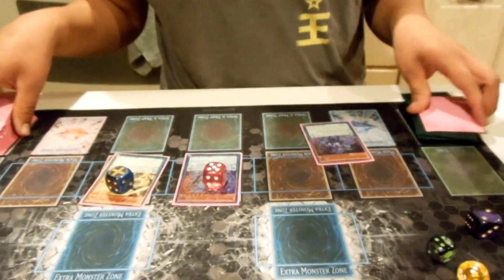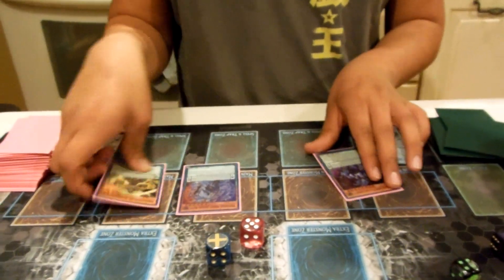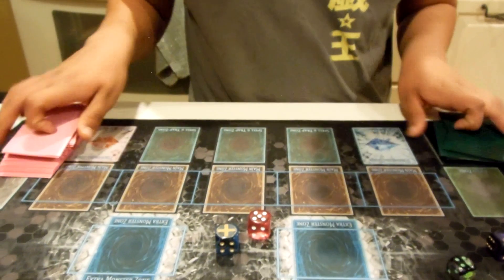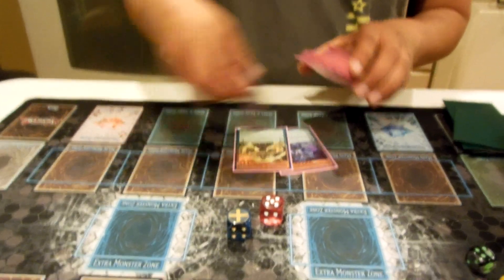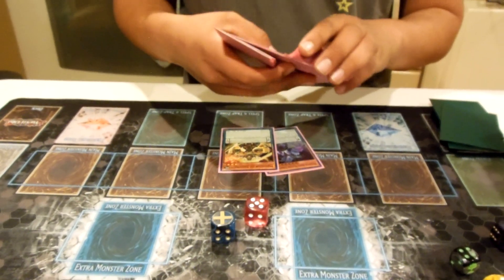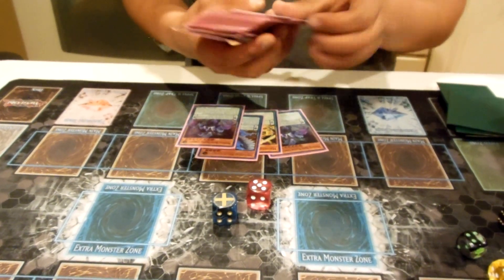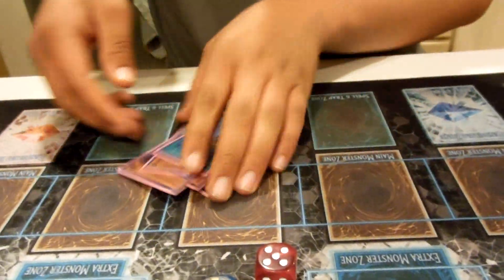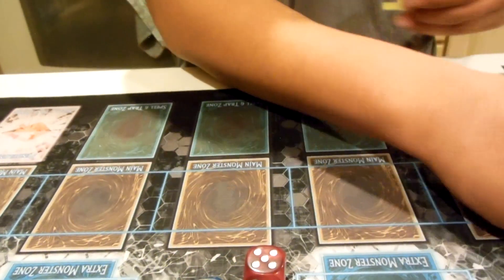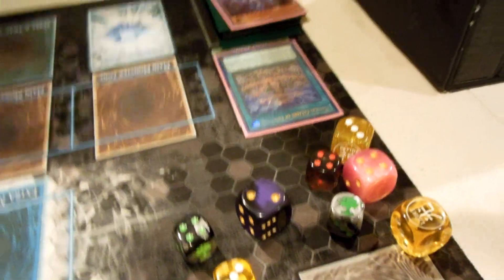The non-normal summon route is like the safe play — if you want to make sure you're protected. Obviously start with Citadel, activate Mythical Beast Master Cerberus, use the effect of Master Cerberus to pop.